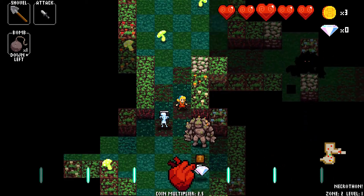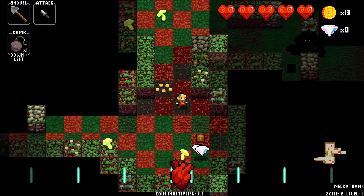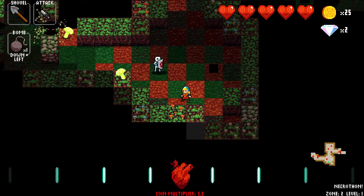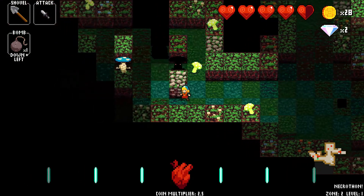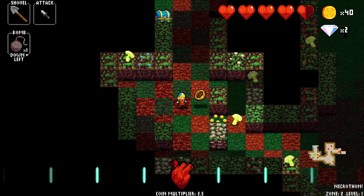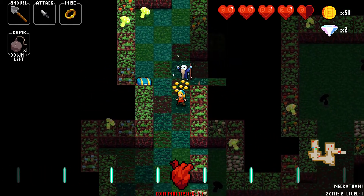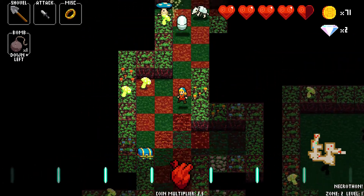Somehow I managed not to get any diamonds that time — surprising. I keep forgetting how to fight the skeletons from the front because I usually do it from the side, but not every time. Did it right that time. Blue chests need keys — I keep forgetting what color's what.